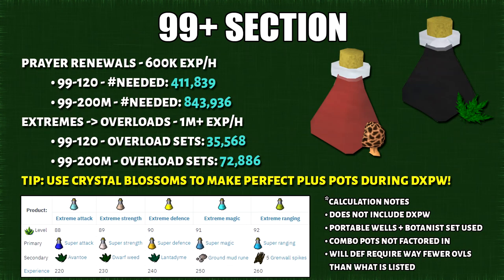Here is the 99 plus section for training options. I've narrowed this down into two methods — whether you want to go super cheap or go all-in on overloads. I did not factor in double XP weekend or the possibility of making other combination potions. I can't give you a rough estimate on how many overloads you'll end up making on average as this is the worst case scenario, but I'm very certain that nobody needs to make this many overloads.